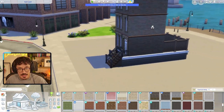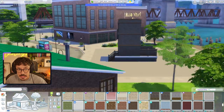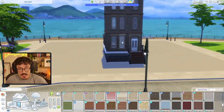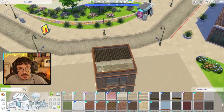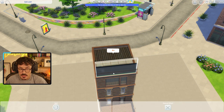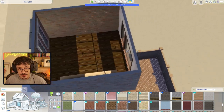I've used these windows from City Living and a base game door. On the roof level, I cheated a bit — if you just put the wall in like that, it doesn't count the tiles. Don't tell anybody. This is going to be the bedroom level up here with a marvellous view. I'd be absolutely for that, especially with a skylight.